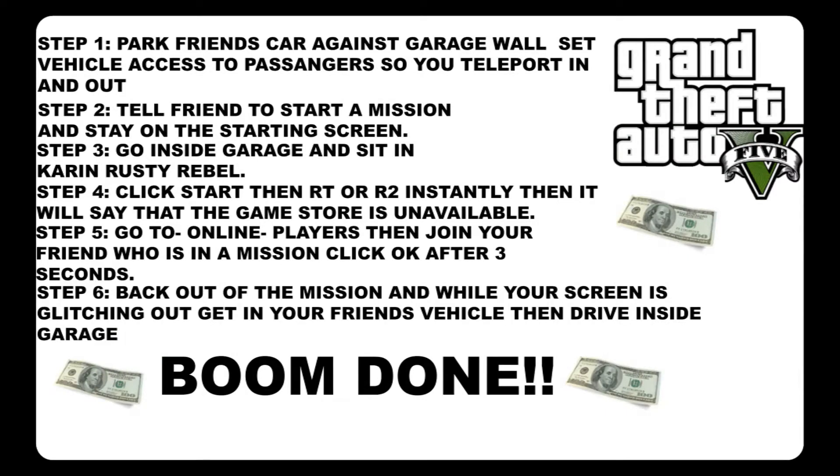Once you have all of those steps, you want to get your friend's personal vehicle and park it up against the wall of your garage. Park something against the other door so that you can teleport in and out. Once you can teleport in and out, make your way inside your garage and tell your friend to start up a mission.